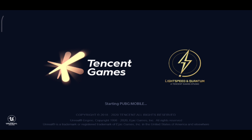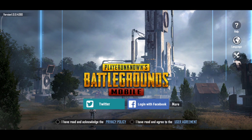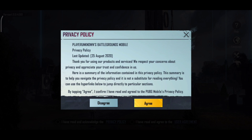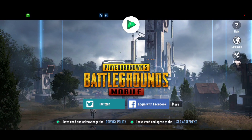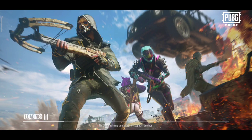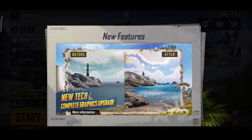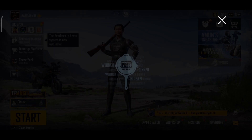You can also go to settings and find the reset option. You can reset all settings and controls. After doing this, you can see the render is much better.